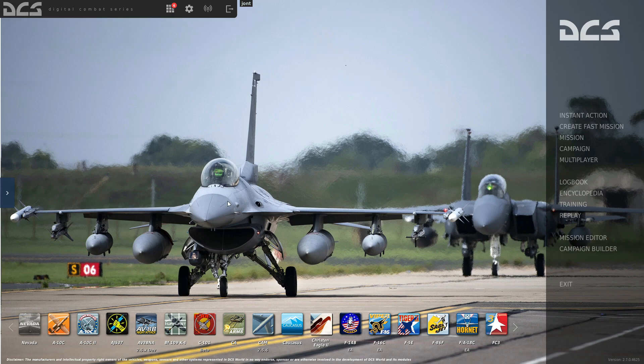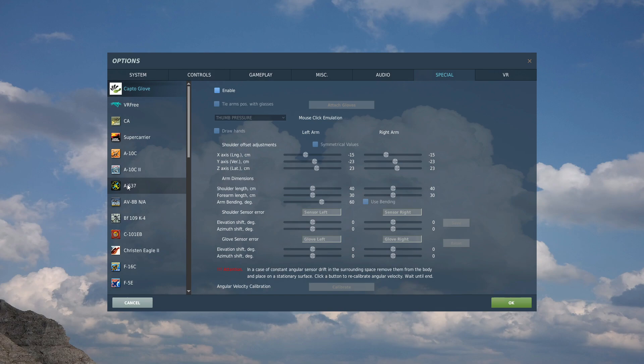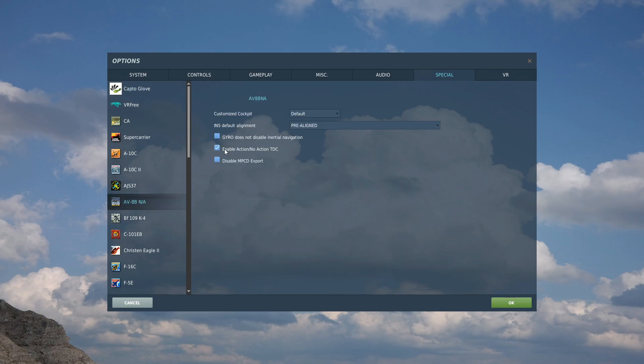First of all, let's look at the action/no-action TDC behavior. Super simple — from our main menu, Options, Special, on the Harrier AVAB, this option here. With it turned off, which should be your default, if using the targeting pod, when you slew it around it will automatically create a target designation — this is what we consider easy mode or default mode. If you want the realistic or hard mode, click on there. This means that when you slew the targeting pod around it will not automatically update the target; instead you will have to press TDC down to manually create the target. We suggest to just leave it in default.